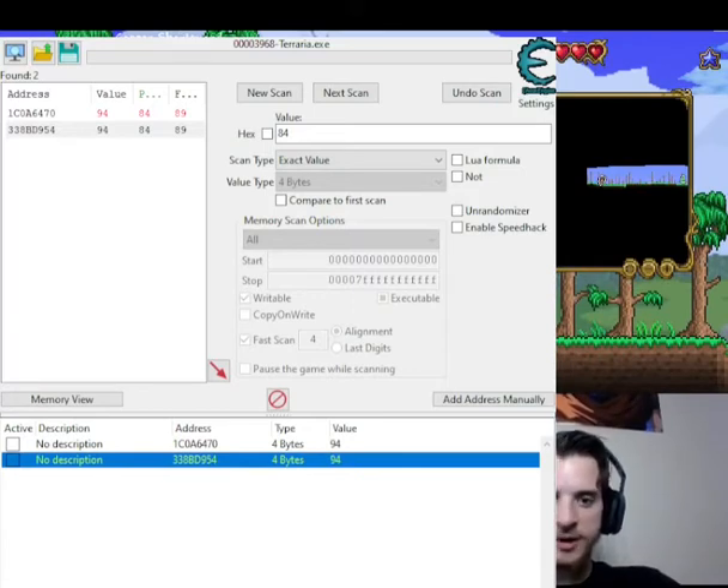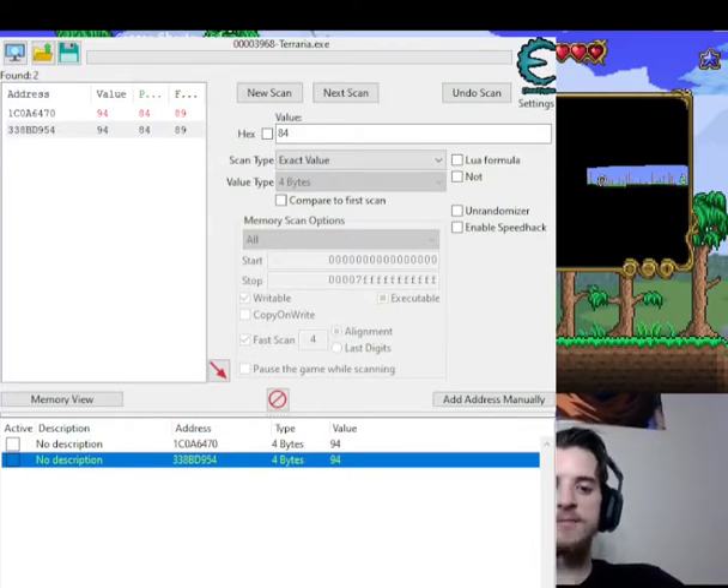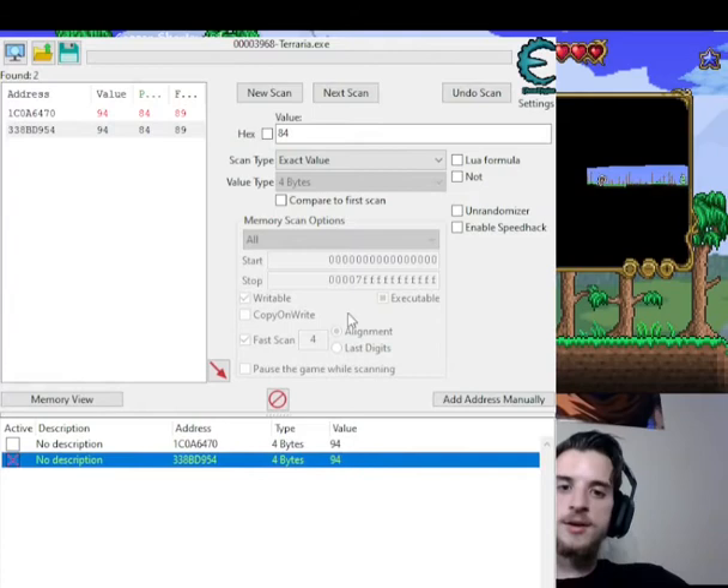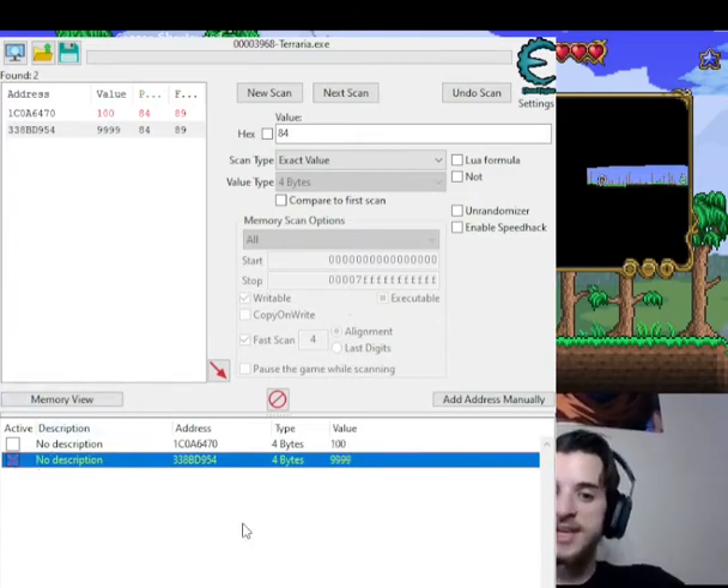I just got hurt and now my health went back down to 94. So if you want to maintain that infinite health and not take damage at all, what you've got to do is really simple. You just select this box right here that says 'active.' Whenever you select that active box, it will continuously update the value to match the number you're specifying. So in this case, I'm going to put 999999, and since I have the active box selected, that means my health is going to stay there.